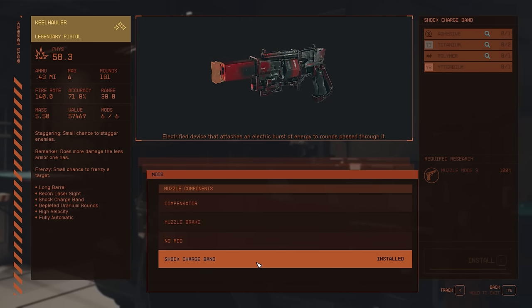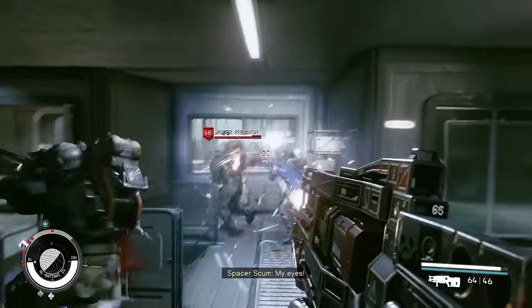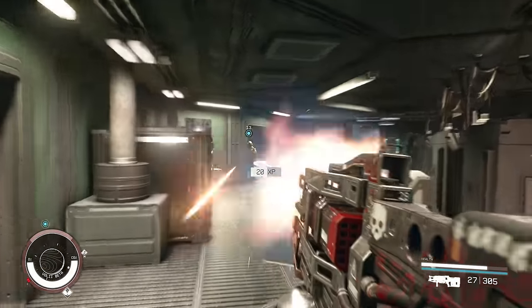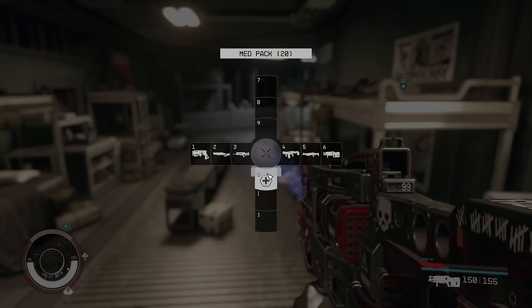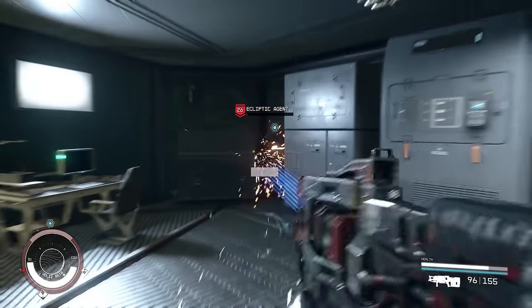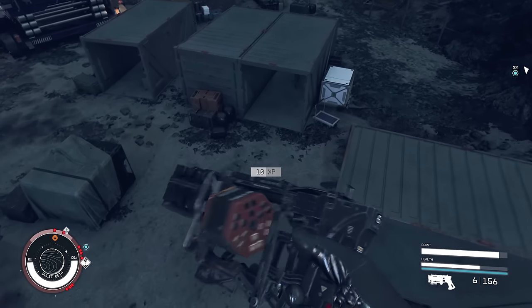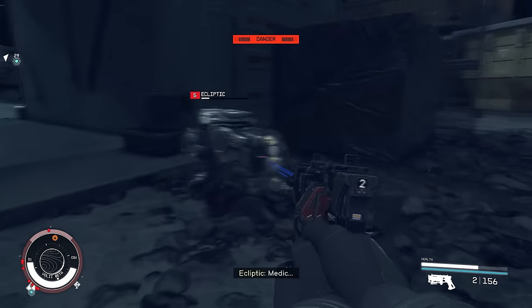Another interesting mod is the Shock Charge Bank, which electrifies all bullets you shoot from the weapon equipped with it — works on pistols and high-RPM weapons alike. Unlike explosive rounds it doesn't seem to follow the same restrictions, so even high-grade armored enemies will still take extra damage on top. Combined with something like the Revenant, which has an insane RPM, you can basically shred enemies completely — it was already a great weapon, and the extra shock damage per bullet makes it even better.